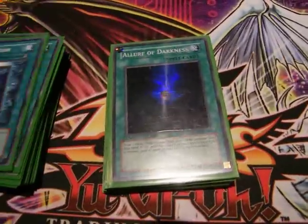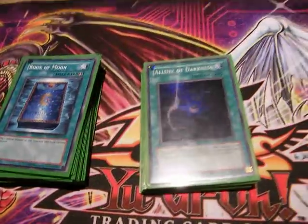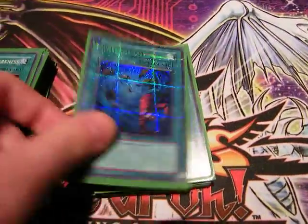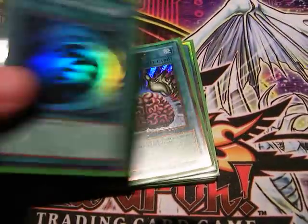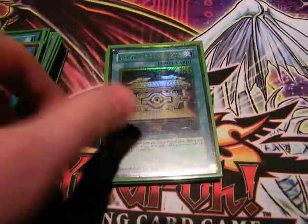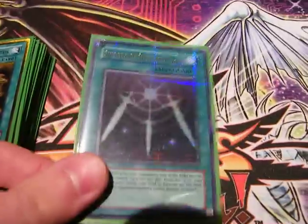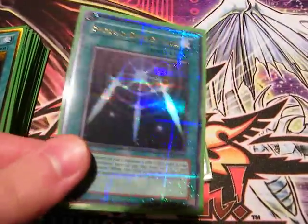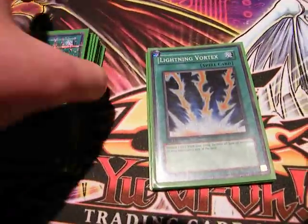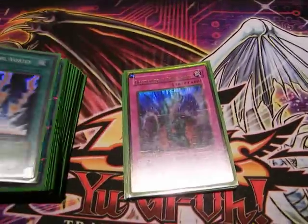Two Book of Moon — really versatile here, you can use it to help Fire Dog run stuff over, flip your Spies and Guards back down, it's always a good card. One Allure — it's limited now. Heavy Storm, MST, the usual stuff. Brain Control and Mind Control because we run five Tuners here. Just the one Gold Sarco, useful for grabbing stuff at the right time. Swords — people say I'm trolling when they see me play this, but I find it's quite useful, especially with the Kaios; it lets you build up a little setup. And one Lightning Vortex.